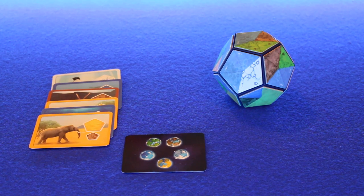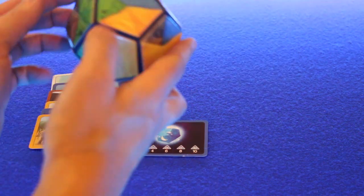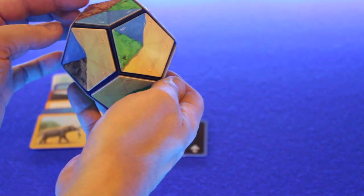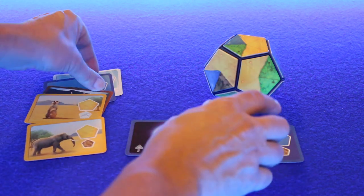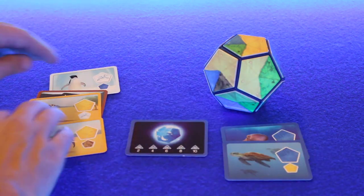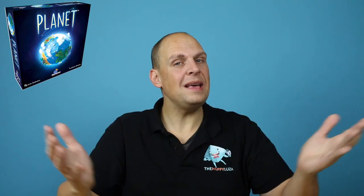At the end of the game, each player reveals their natural habitat card, counts the areas that match their card, and sees how many points that brings. Then you add one point for each animal you have collected in your color, and two points for each different color. The player with the most points wins the game. In case of a draw, the win goes to the player with the most animal cards. That's how you play Planet.